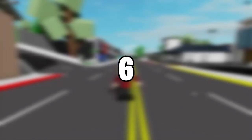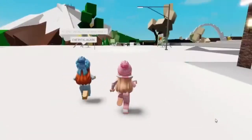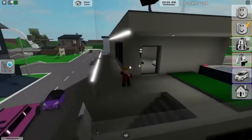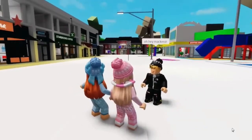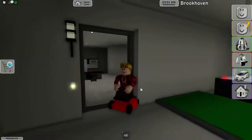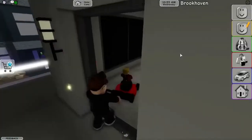Number 6: Glitching into the house. This glitch is a weird one, and to this day we don't know how it's still in Brookhaven. To do this glitch, simply make sure to have the laydown emote somewhere easy to access. Then go to the garage door or front door of the house, and use the laydown emote on the door. Then jump once and you should be able to phase through just like that.